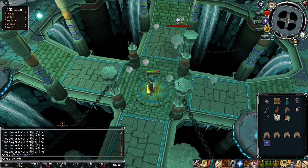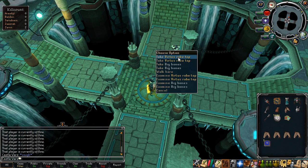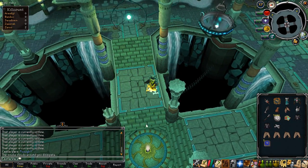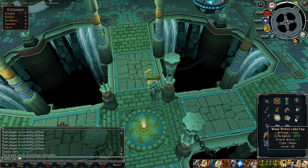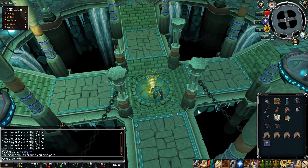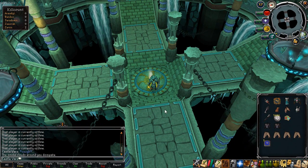Insta kill — oh yeah! Vertus robe top, nice! Well that's a nice start. They're probably not worth all that much anymore but that's at least like 100 mil there probably.